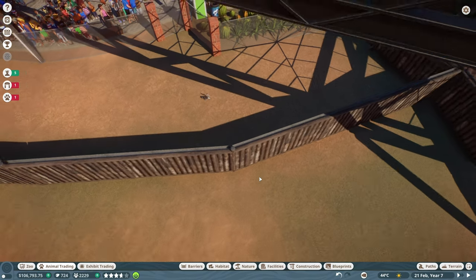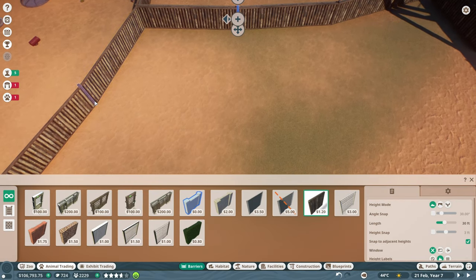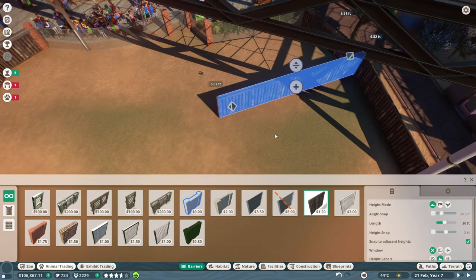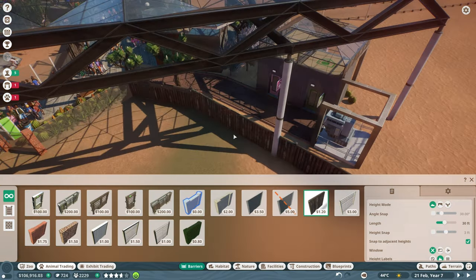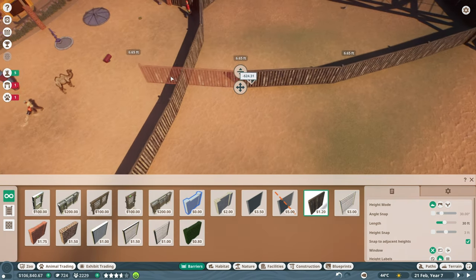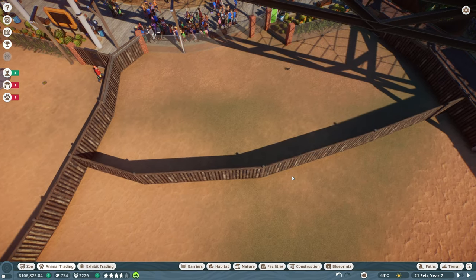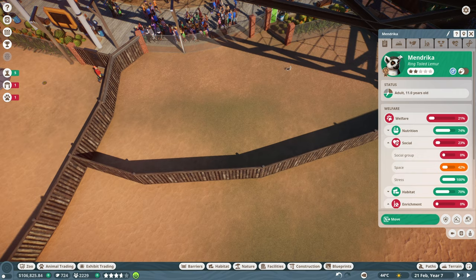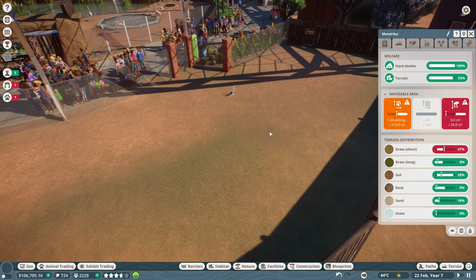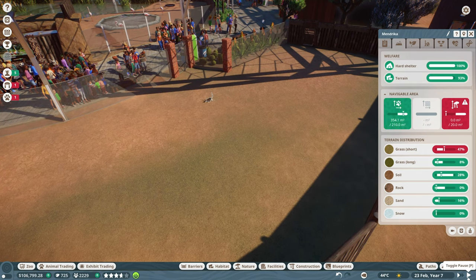Right now we should modify this barrier to be a little bit bigger - maybe come out to here, or midway. Let's delete this section and reconnect from about the middle of that to the middle of this. That should be big enough for the lemur - let me check. I might have to unpause for it to update. 191 square meters is now 354, well into the green - great!